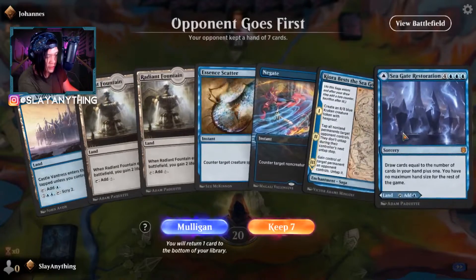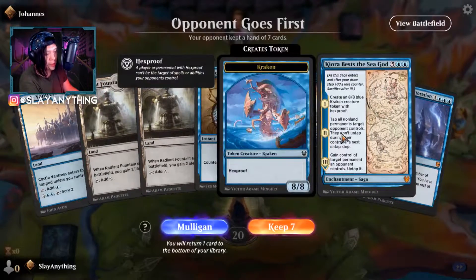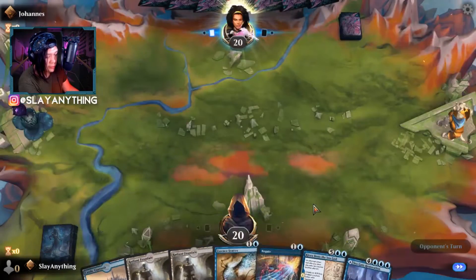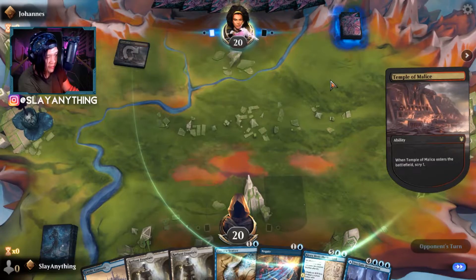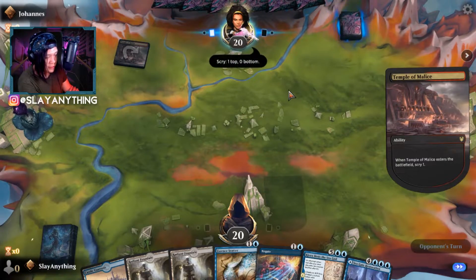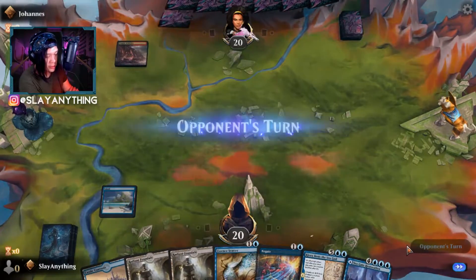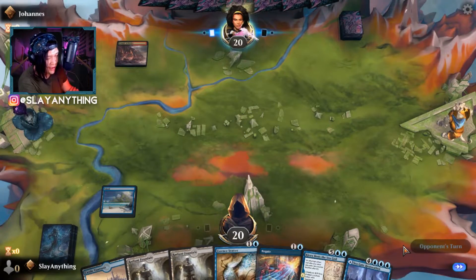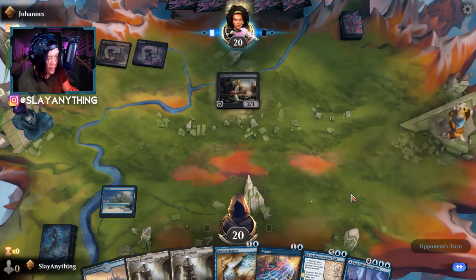Third opponent: Yohannes. We keep because we have counter spells, plenty of land, and we're working toward Kiora Bests the Sea God. We play the Temple of Malice — looks like Rakdos action. We pass the turn. Opponent plays a Mire Triton.